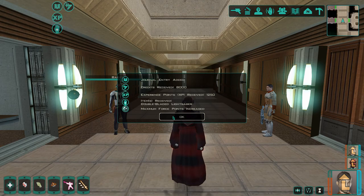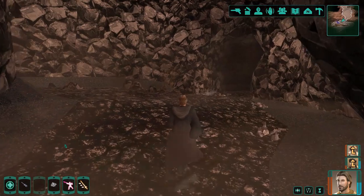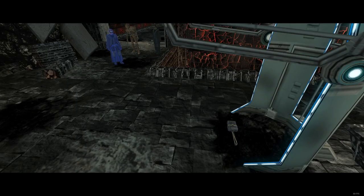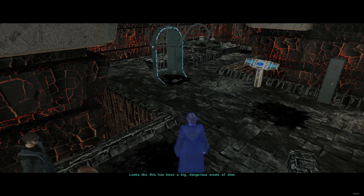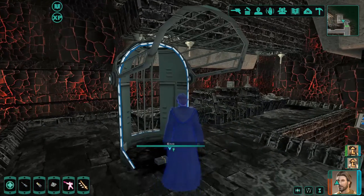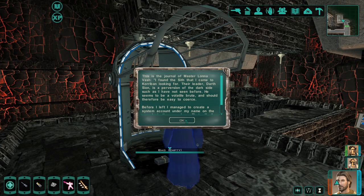Next planet is Korriban — two lightsaber locations here. Make your way through and past the Shyrack cave, and progress through the Sith temple to come across a cage. In the vanilla version, we will find Master Vash's body here. Restored content modders will find a connection to M4-78. In either version, we will get a lightsaber from here.